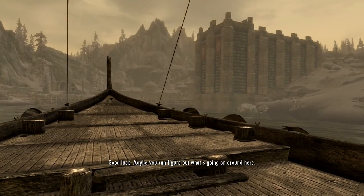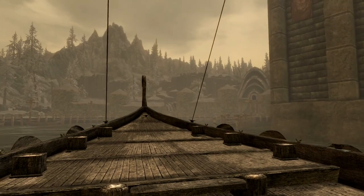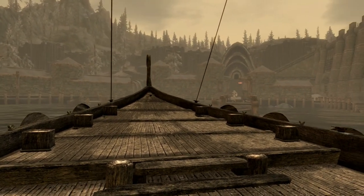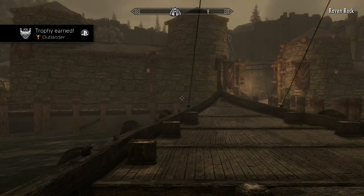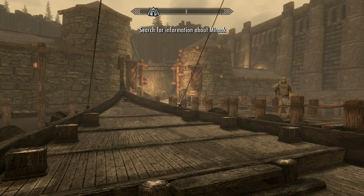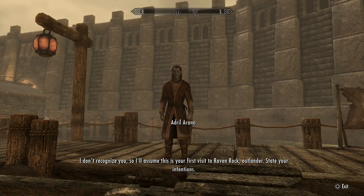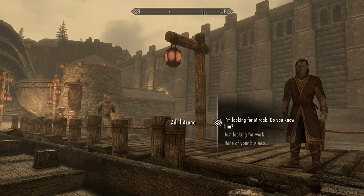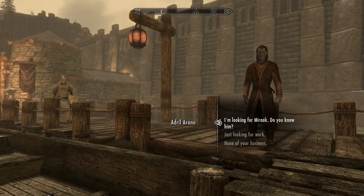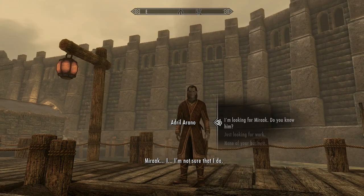Arriving on Solstheim. A quest updates: search for information about Miraak. A guard immediately stops me — since he doesn't recognize me, he assumes this is my first visit to Raven Rock and asks me to state my intentions. A welcoming committee — you can't even arrive by boat without someone showing up asking why you're here. I tell him I'm looking for Miraak.